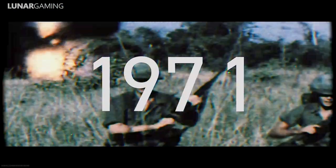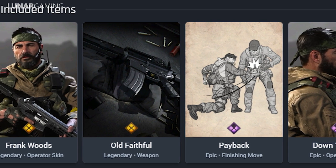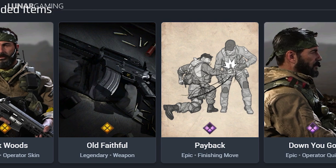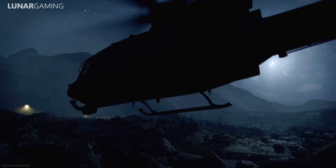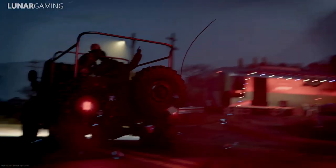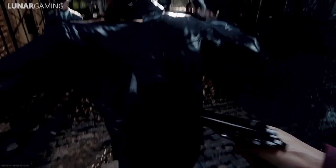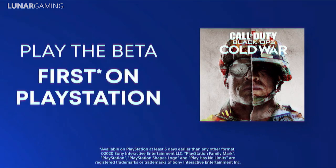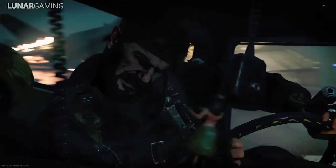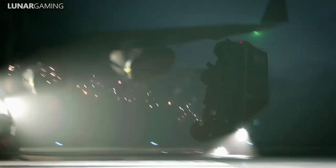All pre-orders also come with the confrontation pack, which includes Sergeant Frank Woods as a playable operator, an assault rifle weapon blueprint, a quip, and a finishing move — all unlockable in Modern Warfare, not Black Ops Cold War. Everyone who pre-orders will get beta access, and if you pre-order on PlayStation you'll get the beta up to five days early.